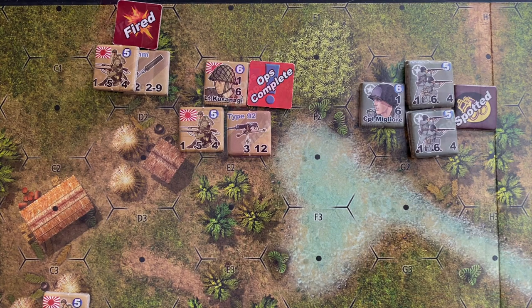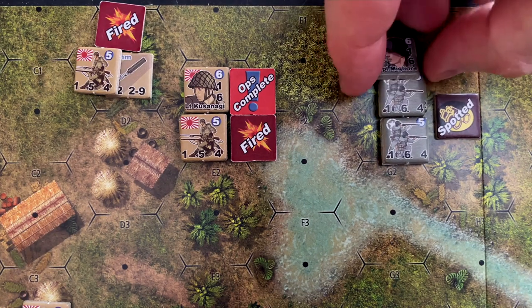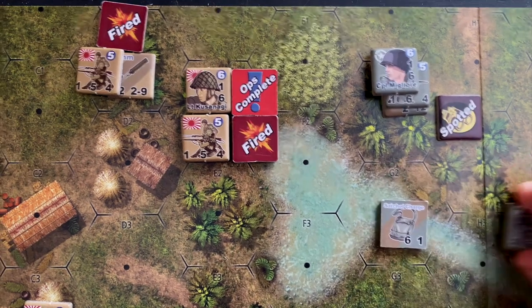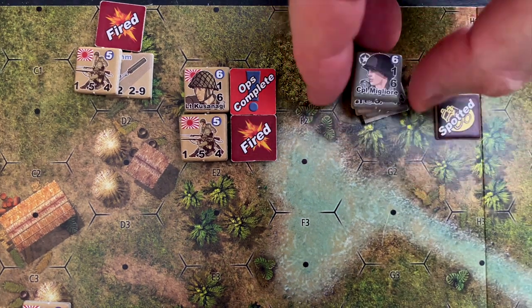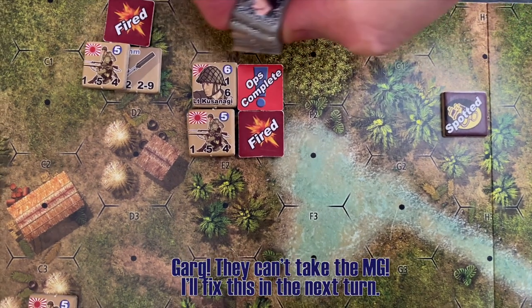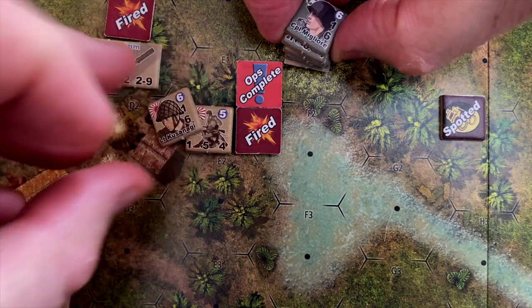Now the US impulse. Corporal Migliore's squad was very fortunate to survive both the mortar and machine gun attack. In addition to the machine gun, this US squad also has a potent satchel charge with an attack factor of six that can be used in close combat. Corporal Migliore orders his men to charge — they scrub through the kunai grass and come pounding into the jungle hex, engaging in close combat with the Japanese forces. We're going directly to melee.